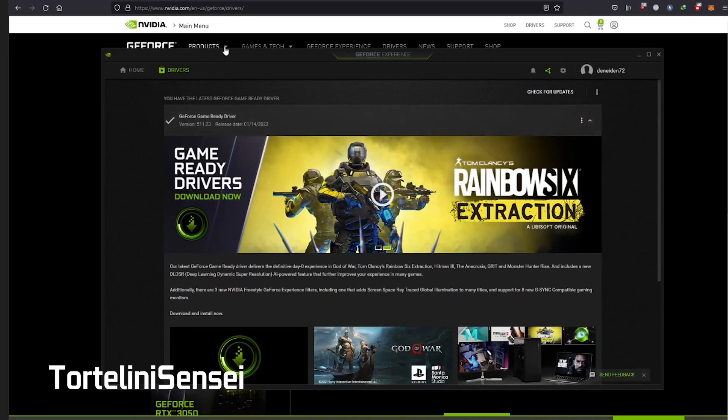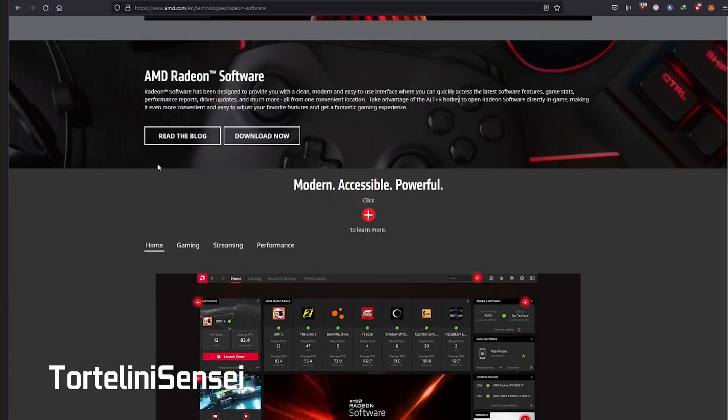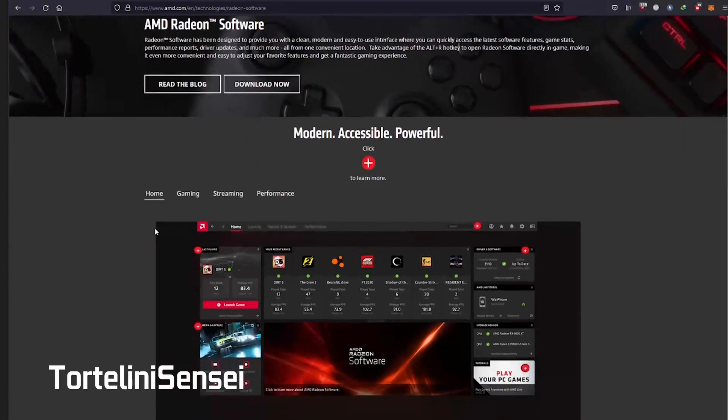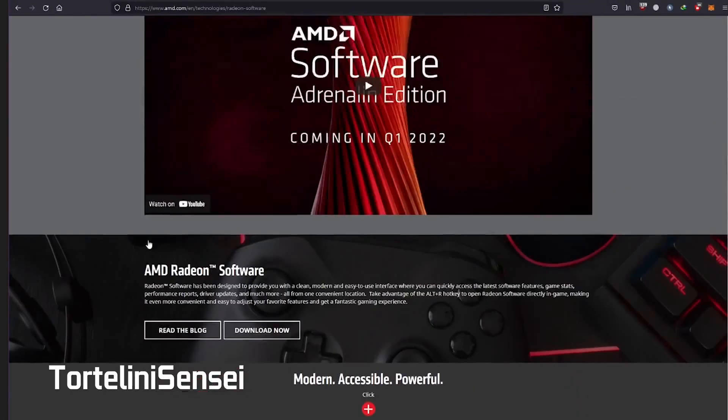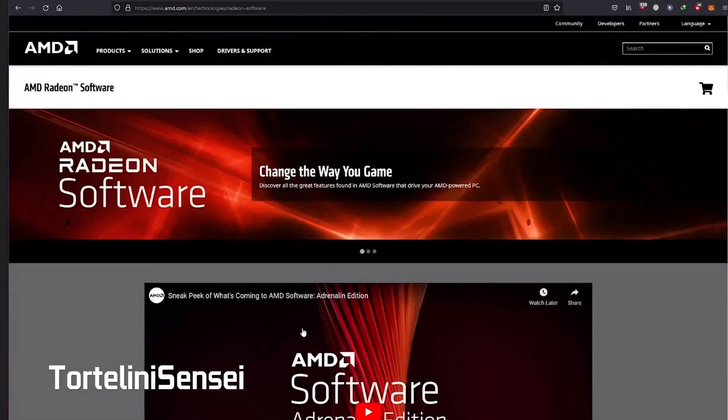If you are using AMD, you can visit AMD.com and then download the Radeon Software. Just download the latest version of AMD Radeon Software.